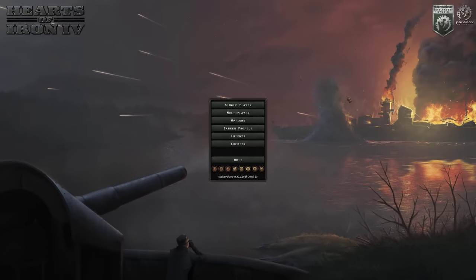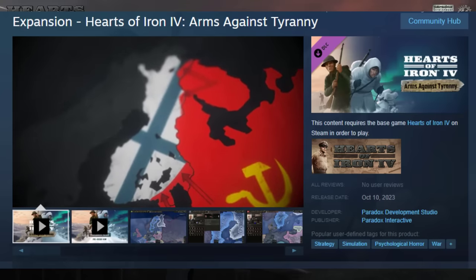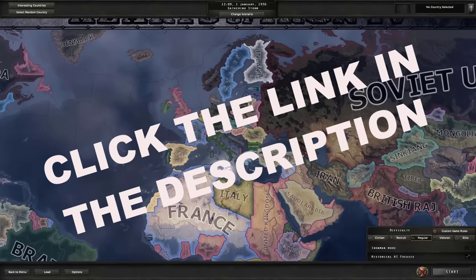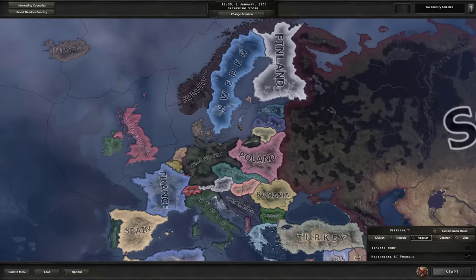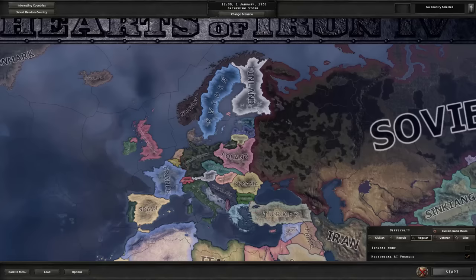Disclaimer: this video is sponsored by Paradox Interactive. Welcome back to Hearts of Iron 4 — new opening screen! I have been blessed by the paradoxian gods who have given me access to Arms Against Tyranny, the brand new Hearts of Iron 4 DLC expansion pack, which means you guys all need to click my link down below and pre-order or buy it when it's out with the DLC so that they think I'm really cool.